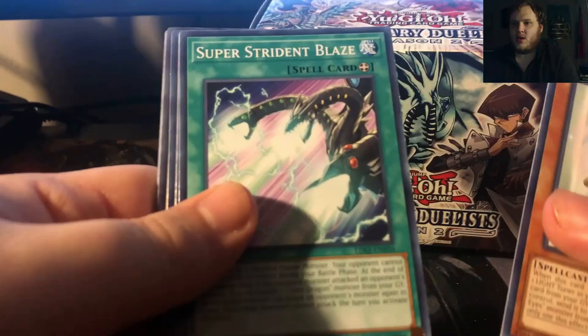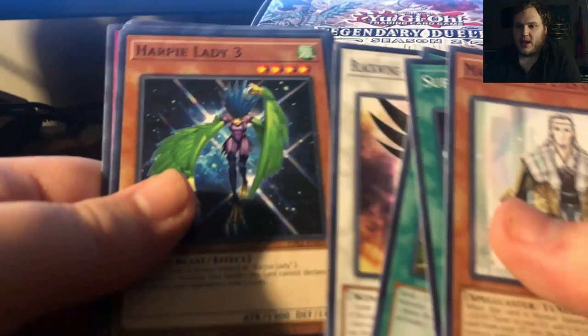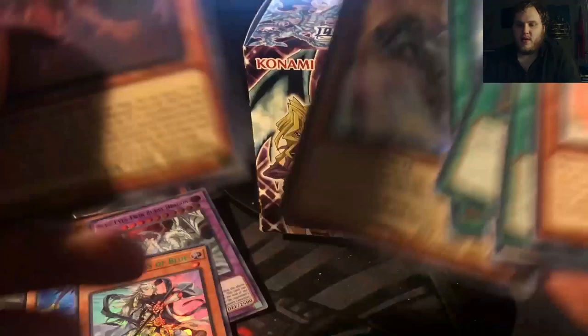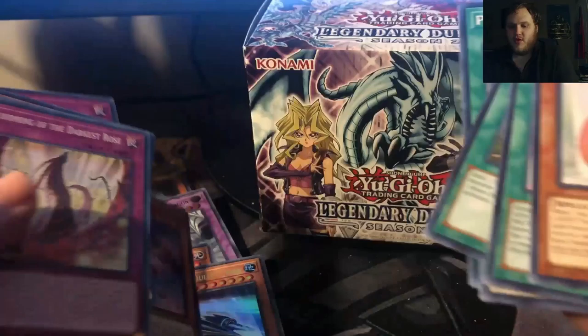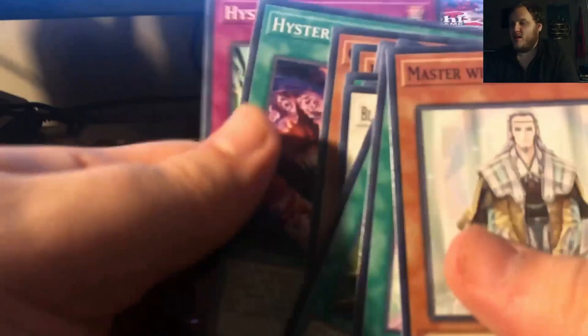Master with Eyes of Blue. Super Strident Blaze. Dragon Shrine — kind of a staple in the Blue Eyes stuff. Blackwing Starlight. Harpy Lady 3. Harpy Lady 1. Glowing Crossbow. Photon Hand. And Super Express Bullet Train — very cool. Blackwing Samoon. Poisoned Wind. A lot of Blackwings. And Harpy's Pet Dragon — very cool, that's an old one. Dark Rose. Elegant Egotist. Twilight Rose Knight. Harpy Dancer. Queen Angel of Roses. Hysteric Sign and Hysteric Party. Very nice.